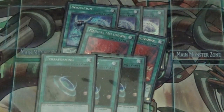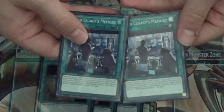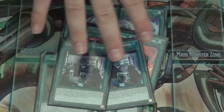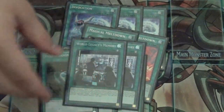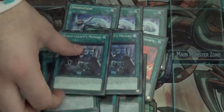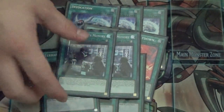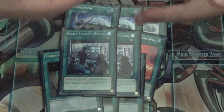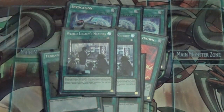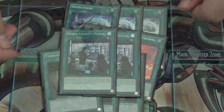Next is the new card I'm very excited about: World Legacy's Memory. I actually didn't know this card was out yet. I'm playing two — you don't really want to see it after turn one. It's a quick-play spell that summons a Mechknight out of the deck in defense position, but you cannot special summon anything other than Mechknight monsters for the rest of the turn.